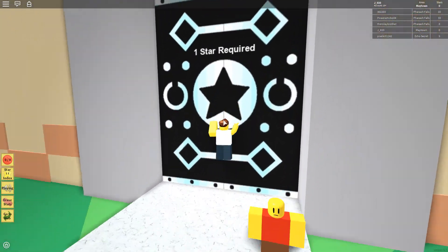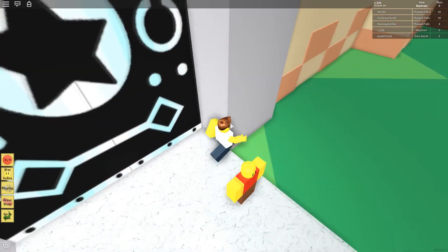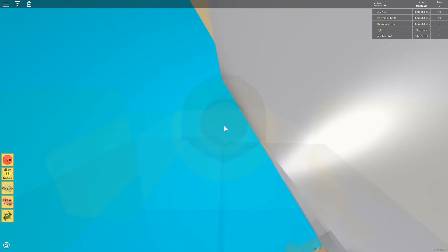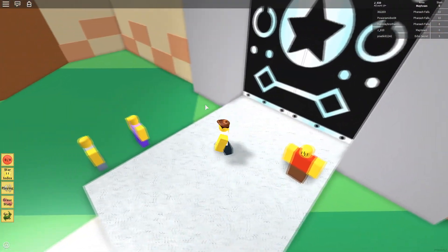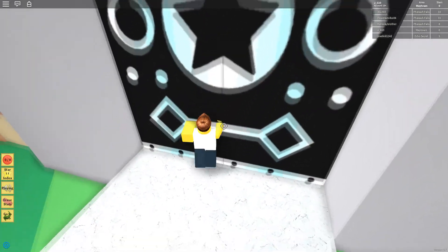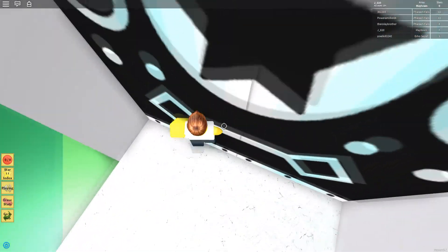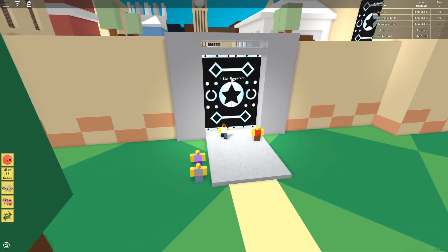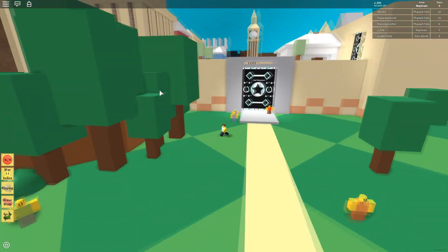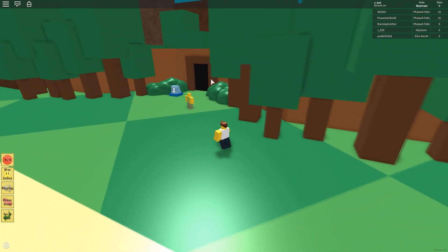So these are the star gates, which I cannot get through — well, unless I tried hard enough, but we're not going to because we're going to do it legitimately. These will open when I reach the certain star requirements, which can be gotten in here, I believe. Yeah, this is world one. Let's talk to this fellow.